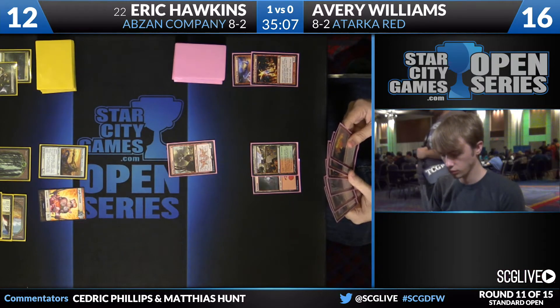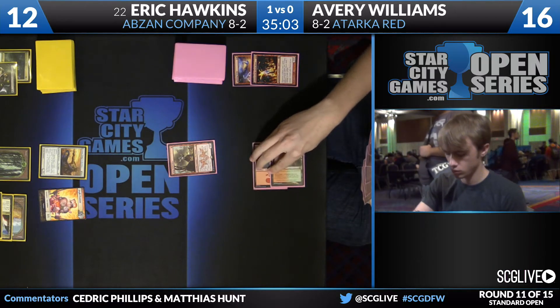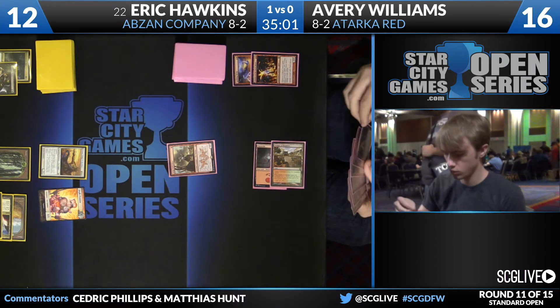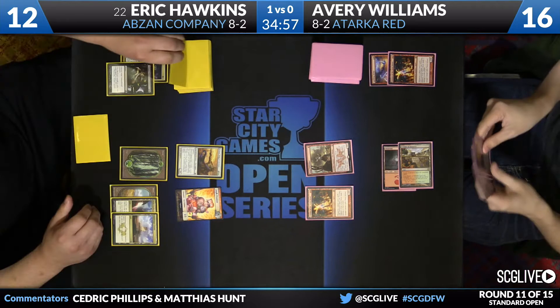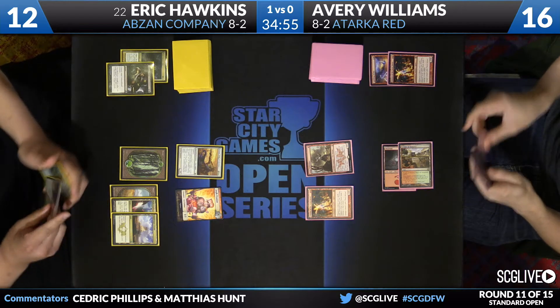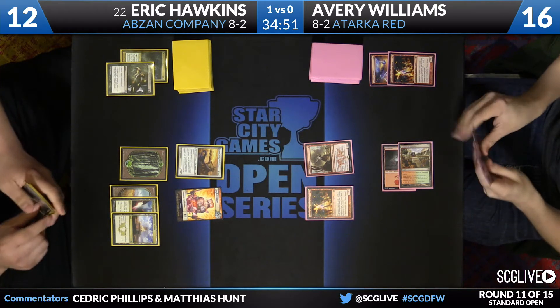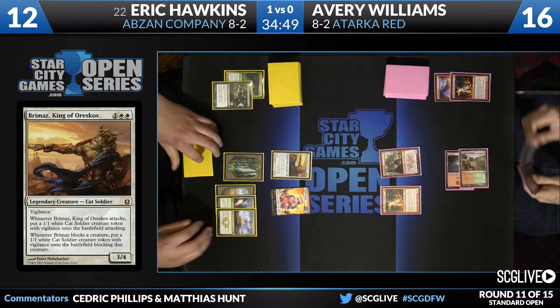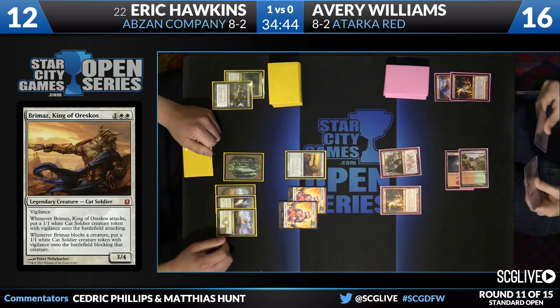So when you have Swiftspear, you can beat a card like Brumaz in combat or Fleecemane Lion. Same thing can be said with Foundry Denizen — you play a Dragonfodder or a Hordling Outburst and trade with their guy, which you're absolutely thrilled with because you're getting a better creature off the table. As it stands right now, Zergo is in hand and in play. Avery has another Zergo in hand, so Zergo is on diminishing returns anyway — why would Eric ever kill the first one?